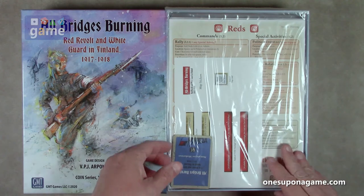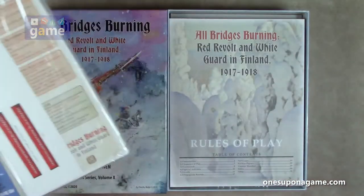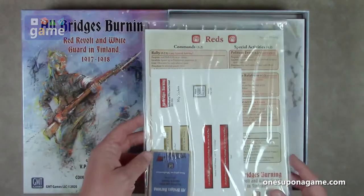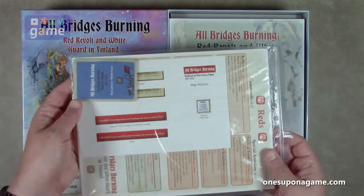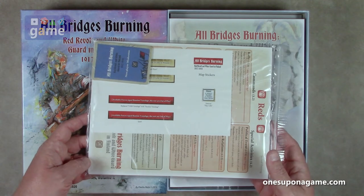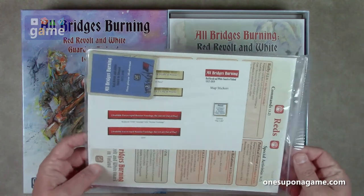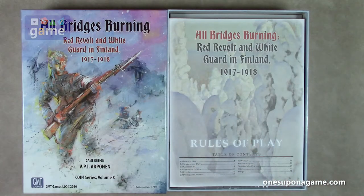Right off the bat, we've got an envelope. It says second printing, and I'm thinking that means this is an errata package. I had not heard that this one had errata when it was first released, but that is going to be my guess. I'm going to set this aside and we'll get to that in a bit.